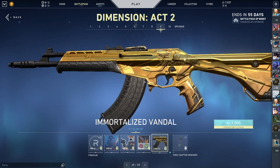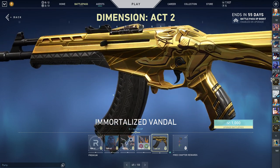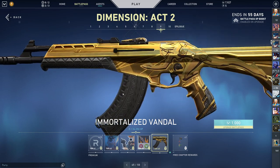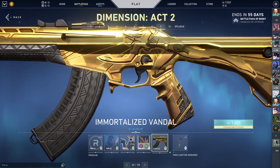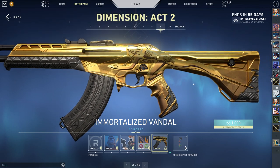Immortalized Vandal — I think this is the last one with colors, so we'll go through it in just a second. This is Jett — wait, sorry. Neon. They chose the perfect agent to put on the Vandal — Neon. You can tell by the running. Magic Hummingbird — we'll check the variants in just a second.